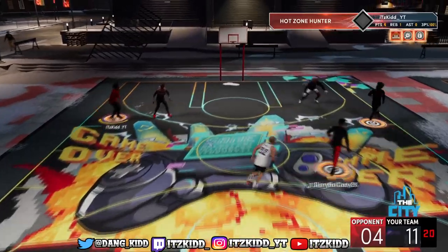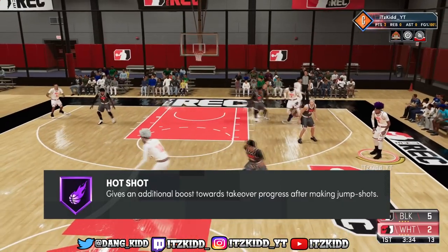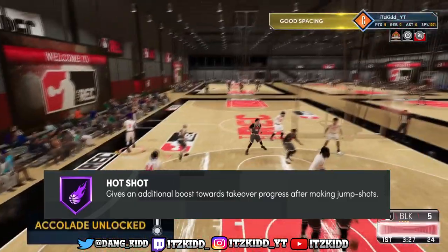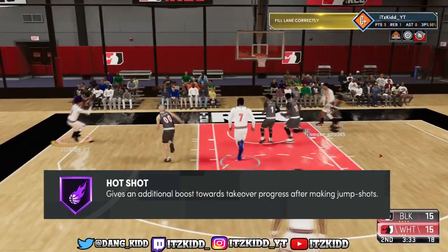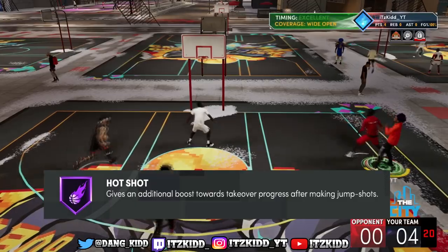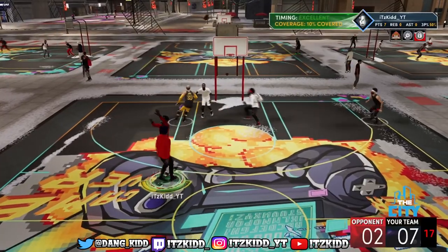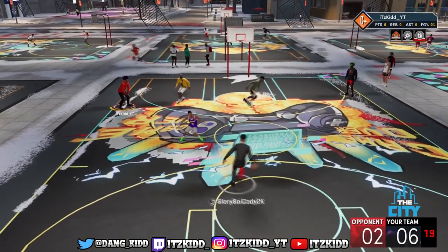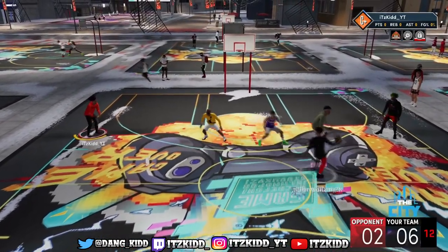My player has on the Hot Shot badge, so let's talk about that — that's the shooting badge. As you can see after one shot, how much my takeover bar moves — and this is just with Hot Shot, no Special Delivery added. It gives you so much of a boost, making it much easier to get team takeover, double takeover, or just regular takeover fast. The badges alone do give you a significant boost to your takeover meter, but once you stack the badges and stack the boost, you can really see the difference.